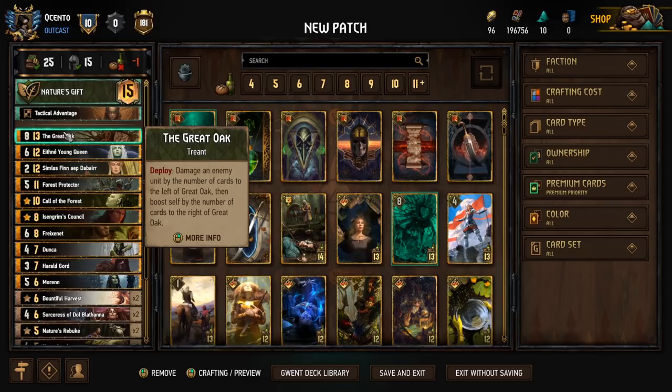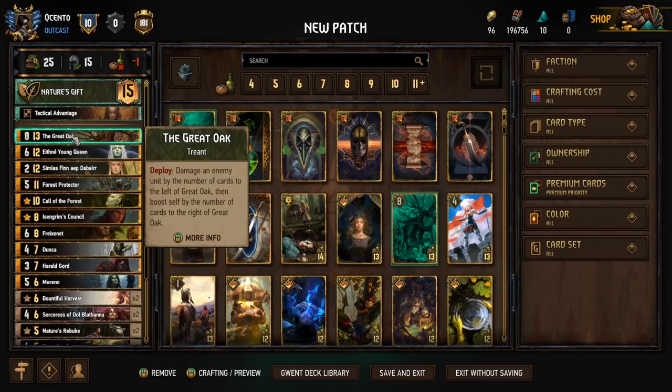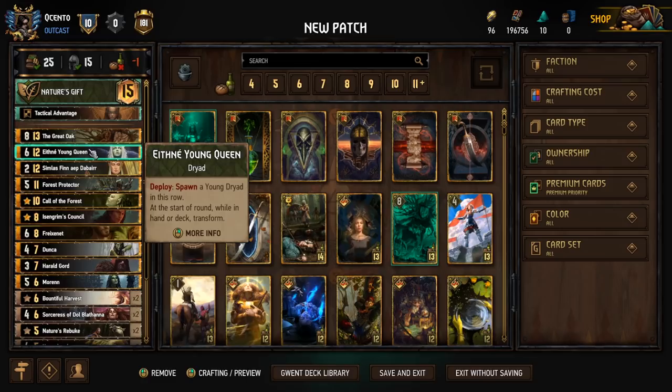With Symbiosis spawning so many Treant tokens, it just makes sense to have Great Oak in the deck — something I've been looking forward to for a long time but we just couldn't afford. Great Oak was a little bit too expensive. The provision buff really helps him out and the base power buff justifies him even more. Now we can finally play Great Oak.